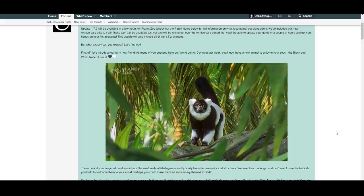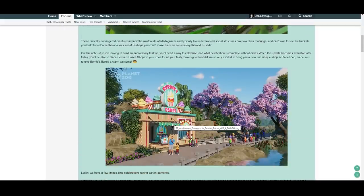We also got a new shop — Bernie's Bakes cake shop — and it looks absolutely amazing. We're going to check that out in the game too. There are signs and what look like cupcakes, and I really hope those were added in-game as well.